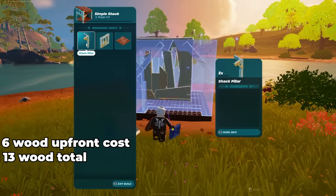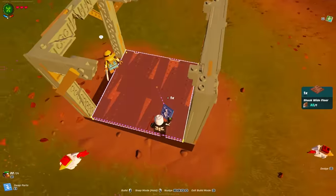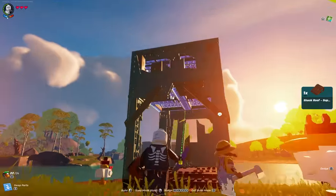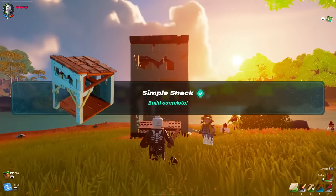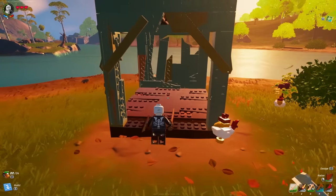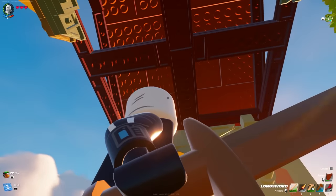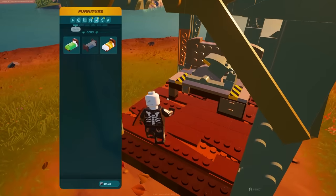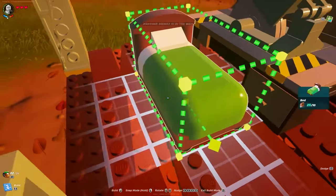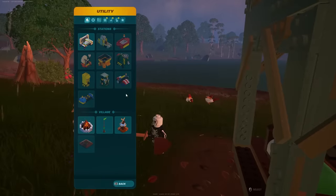A simple shack is always a good first way to start your little village — it only costs about six wood, so we can start building. Once it's complete, go ahead and put a crafting table inside. It gives you shelter so if it does rain, you can still use your crafting bench. The next thing you wanna do is put in a bed, as this will allow you to set your spawn in this area.